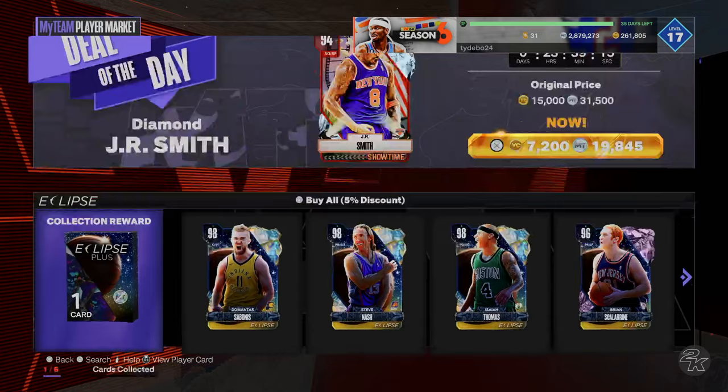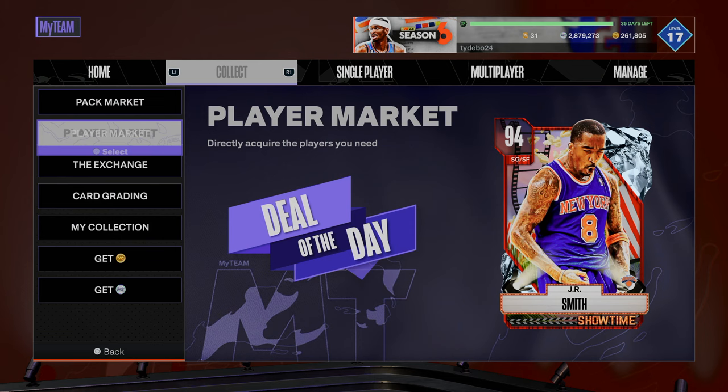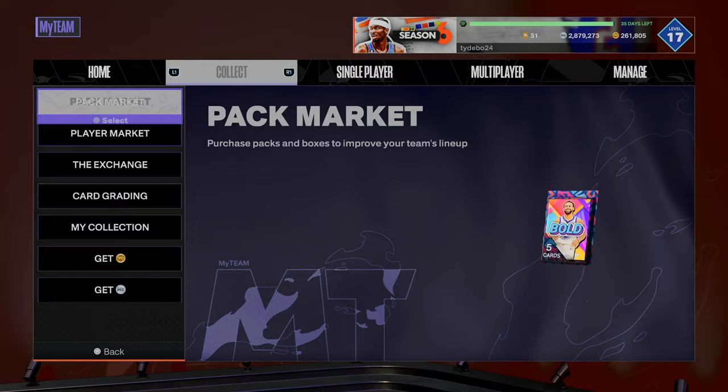It's super nice and if you want CAT, do what you've got to do. But the problem is he's unsellable, whereas a guy like DeMontis Sabonis you can pick up and then if you don't like him a couple weeks down the road, you can turn around and sell him and get maybe 60-70% of that 157,000 MT back. That's the problem I have with CAT — and not only CAT, all of these un-auctionable players in the player market.